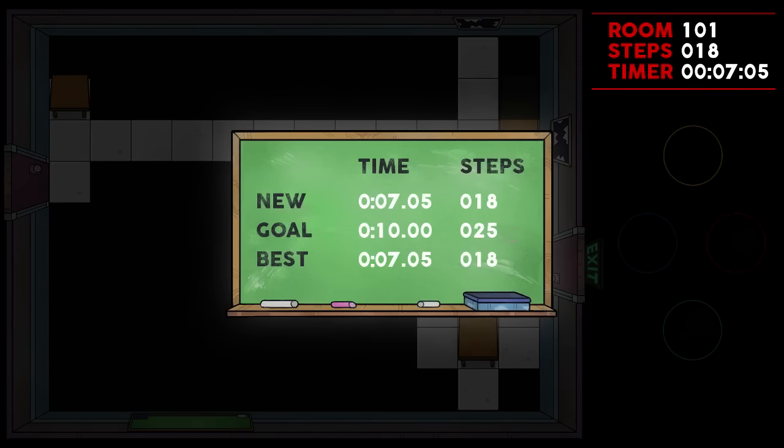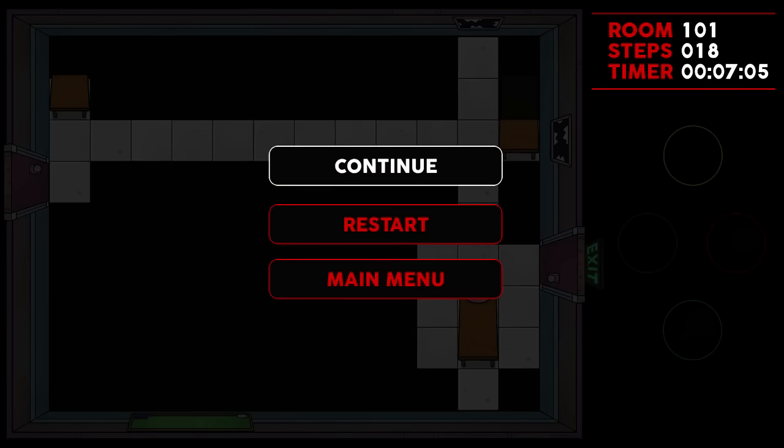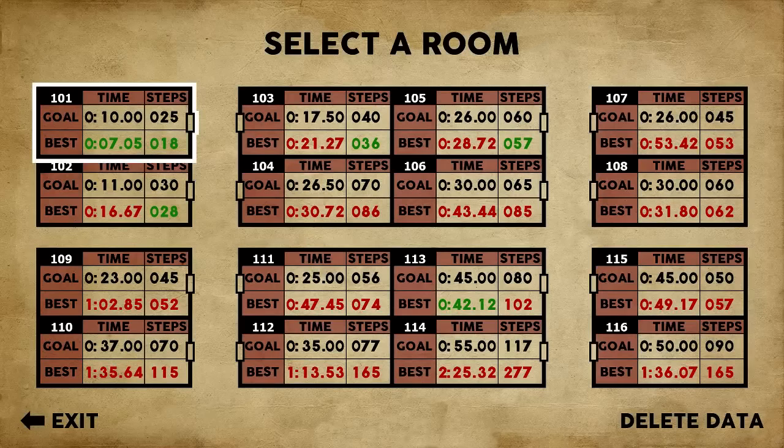You see my new time, what the goal is and what my personal best is - we came in under both there, so that's fine. We get to restart it, go to the main menu or continue. Let's go to the main menu and see if it actually turned green because I got under the average. Yeah, okay. So that probably means you're aiming for green - not necessarily in the steps but in the time.